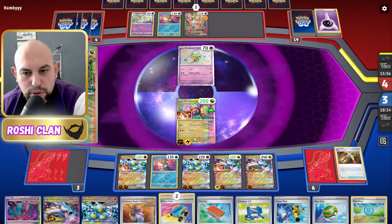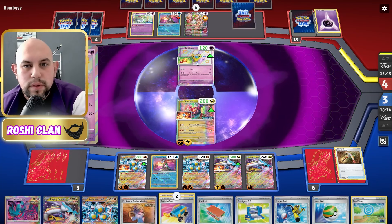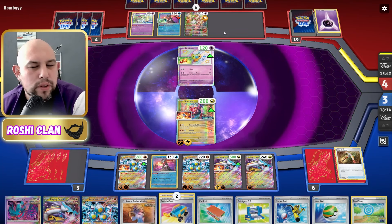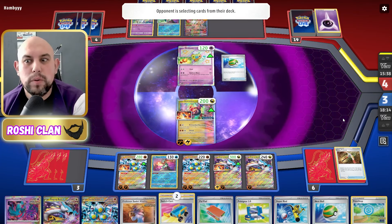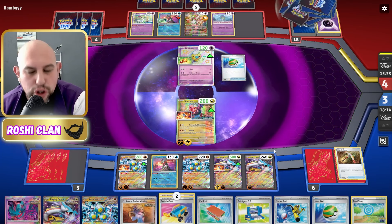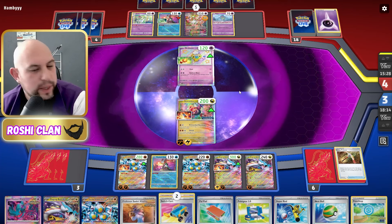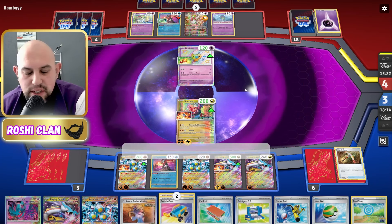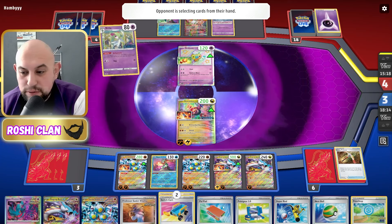They'll go to three prizes if they kill this Cryodon. There's the Brave Charm — they've got it now. I think they're trying to thin out the deck. I'm almost empty — I told you this deck is turbo, we are chunking through our deck. If these were all double-prize Pokémon we would have won by now easily — all I'd have to do is swap out the Cryodon and just keep knocking out Pokémon. It's just aggression and I love it.